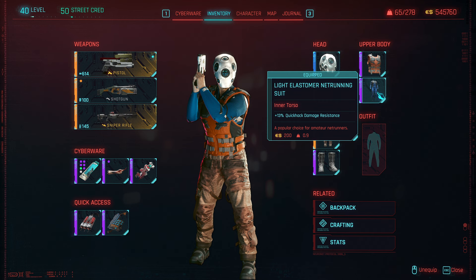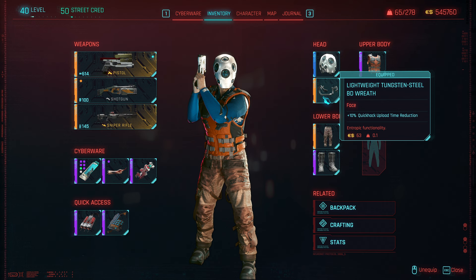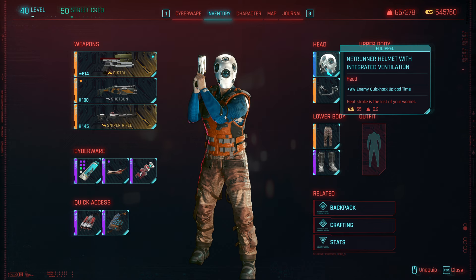As for other stuff, clothing is purely aesthetic. We can get net running suits for quick hack damage resistance, straight armor on the upper body, quick hack upload time reduction on the face, and on the helmet, enemy quick hack upload time increase, which is quite nice.